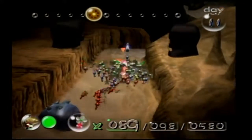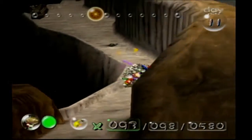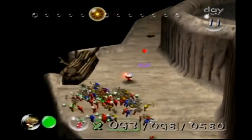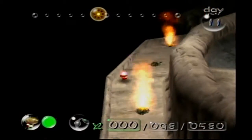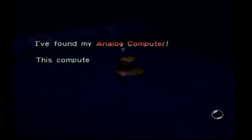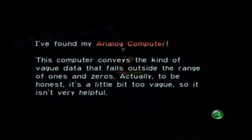What can we find over here? Possibly more bad AI. Geysers — they will turn your Pikmin into BBQ Pikmin, so be very careful of them. Got a bridge here, so we'll have our Pikmin work on that. Is there anything over here we need to be concerned about later? There probably is — yeah, I already see a ship part. I found my analog computer. This computer conveys the kind of vague data that falls outside the range of ones and zeros — actually it's a bit too vague, so it isn't very helpful.